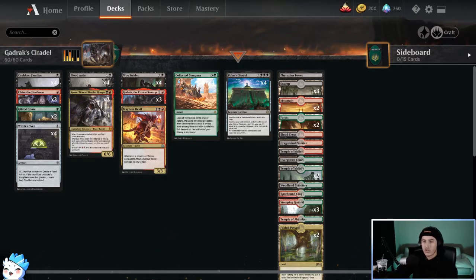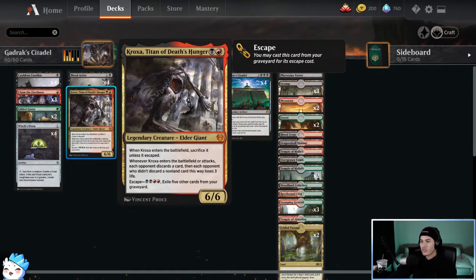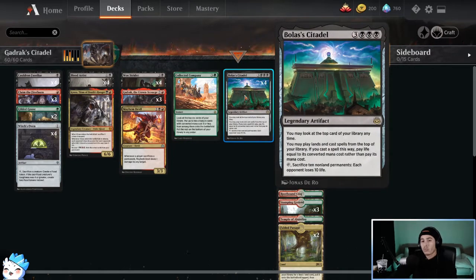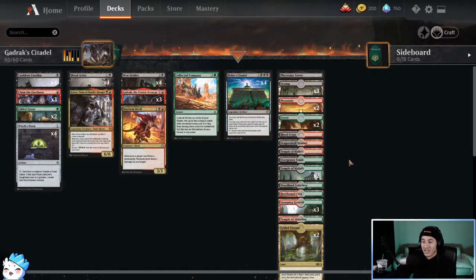We have four copies of Cauldron Familiar, three Claim the Firstborns, two Gilded Goose, four Witch's Oven, four Blood Artists, two Kroxa Titan of Death's Hunger, four Woe Striders, three copies of Gadrak the Crown Scourge, four Mayhem Devils, four Collected Companies, and four Bolas's Citadels. We play 22 lands. If I could, I would run another Phyrexian Tower, at least one, and also a full playset of Fabled Passage as well as lands that come in untapped instead of the temples — but you've got to play with what you have.